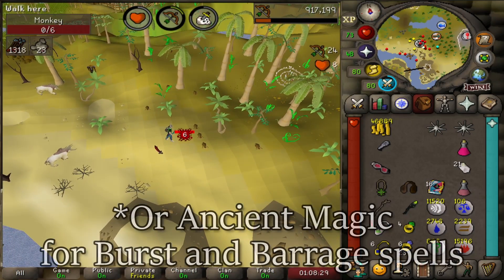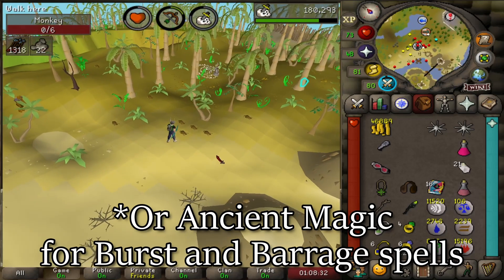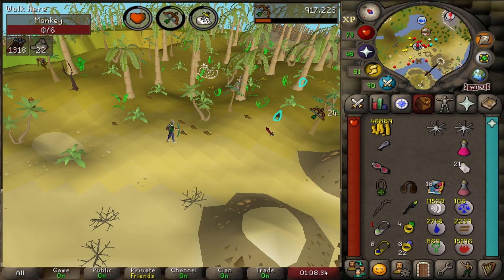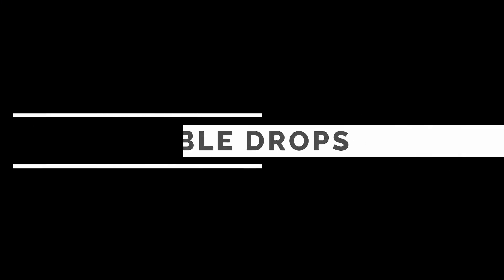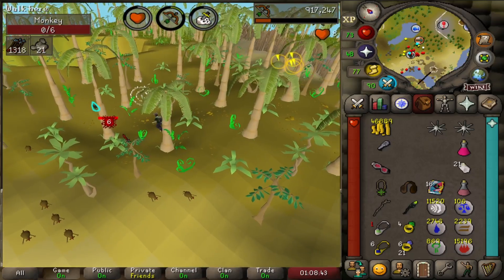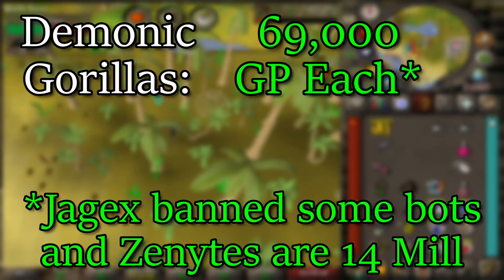If you're in the mood to use Chinchompas, zombie monkeys offer decent Slayer XP per hour. Monkeys do not have any notable drops, but if you're fighting demonic gorillas, the average kill is worth around 47,000 gold.